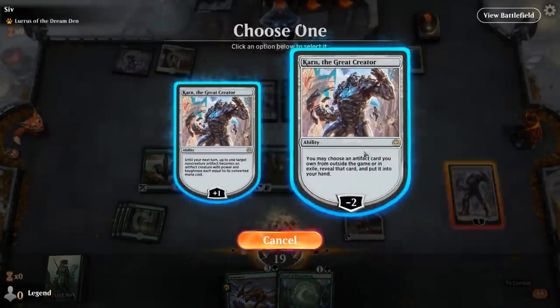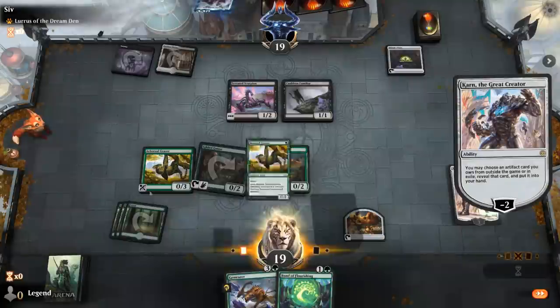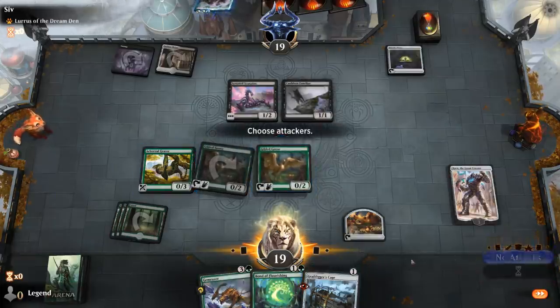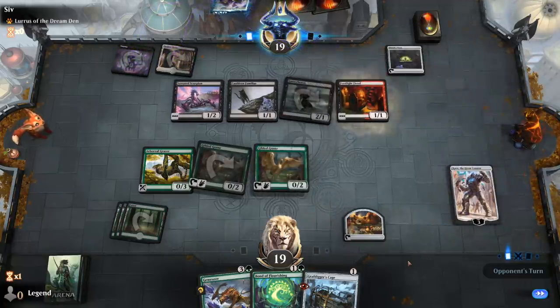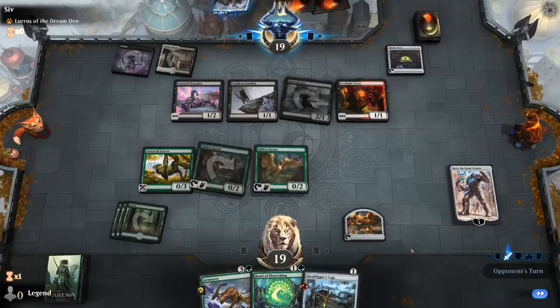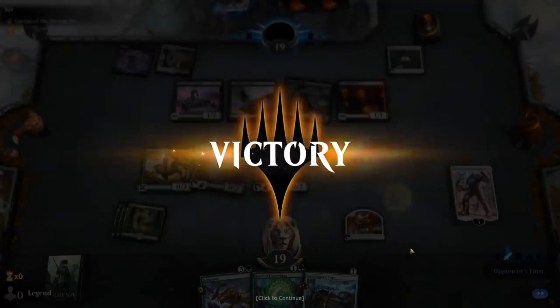They did not — they forgot to use Witch's Oven in response. Still going to get the Cage and play it. There's Guttersnipe, a Footlight Fiend, and they can't use Witch's Oven. Our opponent concedes. That's the effect Karn has against some people — this matchup really exemplifies how good Karn can be, shutting down activated abilities of artifacts and helping us get the Cage. On to the next one.